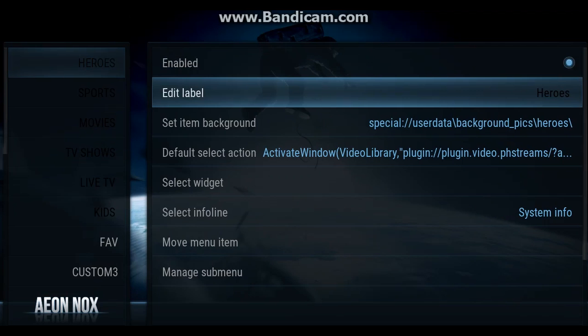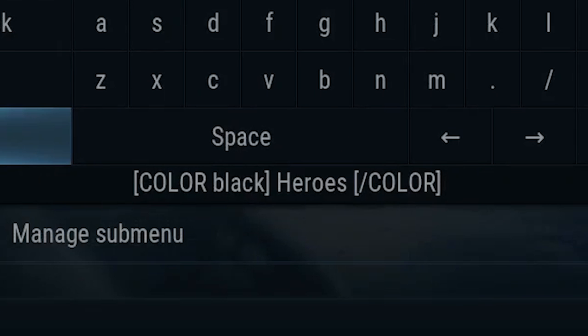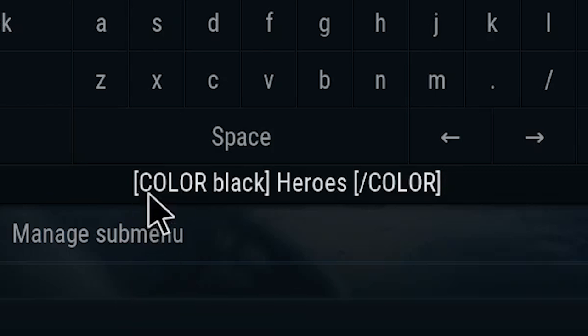Go across and click Edit Label. Here you can see what I've done — I've made two brackets. I struggled with this at first because I kept putting a 'u' in the word color — being British — but it has to be the American spelling. Make sure it's a capital 'C', so you want: the bracket, the word COLOR, then the color you want. This doesn't have to be in capitals.